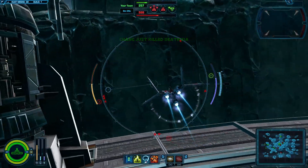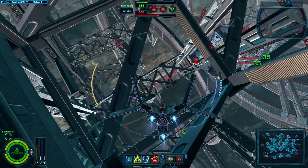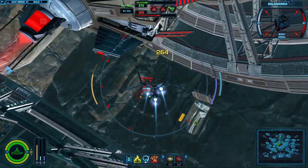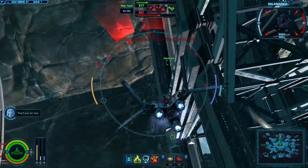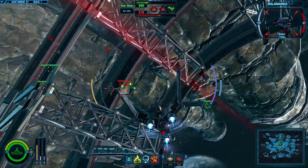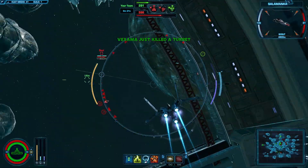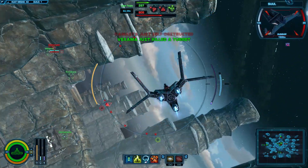I wonder if I'm even going to get to fly the strike fighter — I might have to self-destruct just to get to it. Strike fighter is like a cross between the gunship and the scout. Missiles need a lock-on time. You saw me use the rocket pods earlier — they're not that easy to notice. Essentially, rocket pods are dumb-fire rockets — you fire and forget.